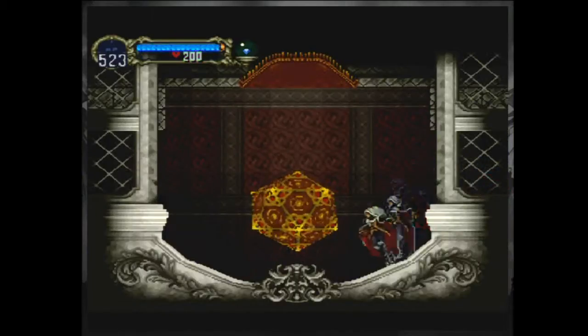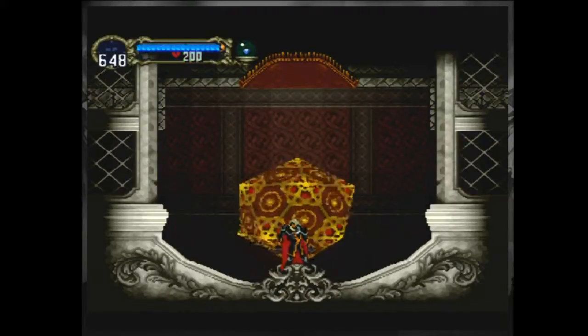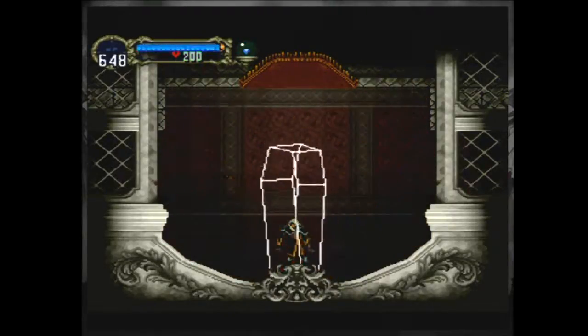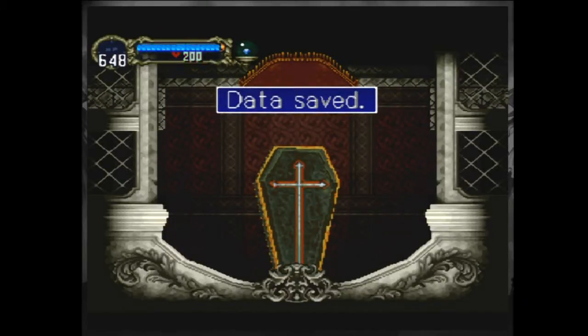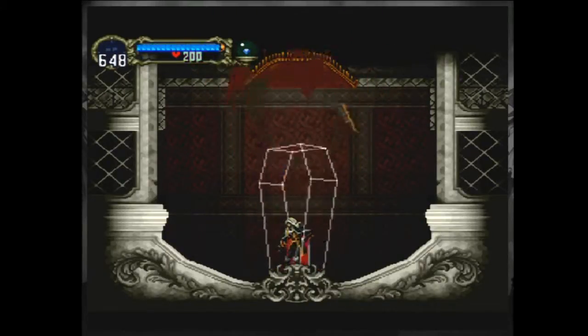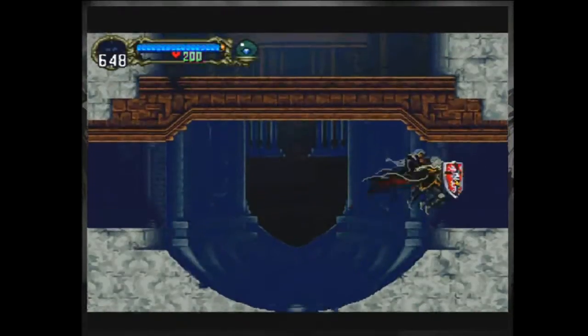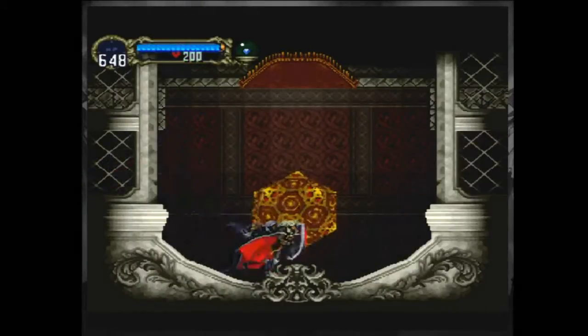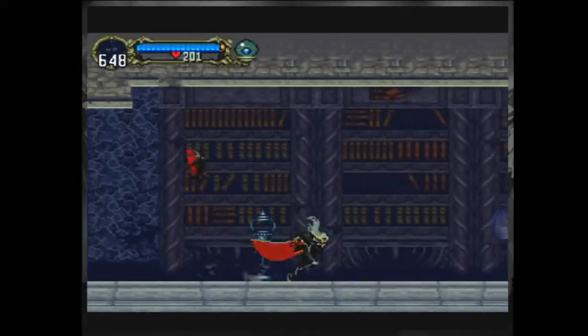I'll head back here and save. Finish my exploration of this place, and then I'll head out and finish the reverse outer wall as well as the keep. And then probably see about finishing it up. I may be able to do that this episode. Oh jeez, I missed a room — yeah, that's what happens when you think you did something and you really didn't. Now you have to waste time and go back.